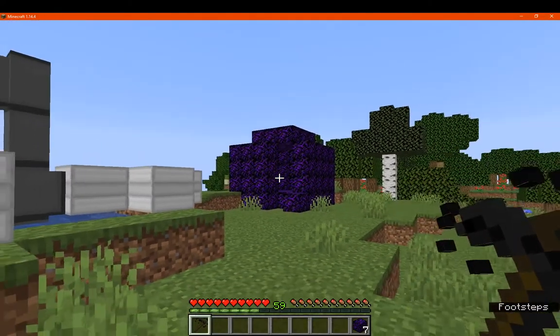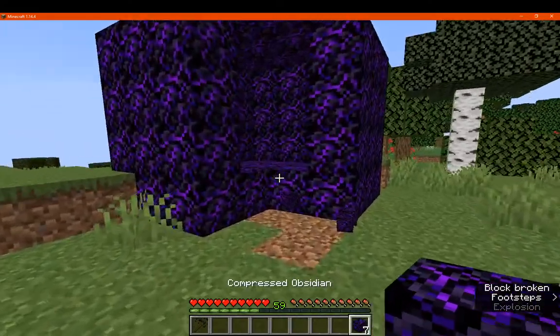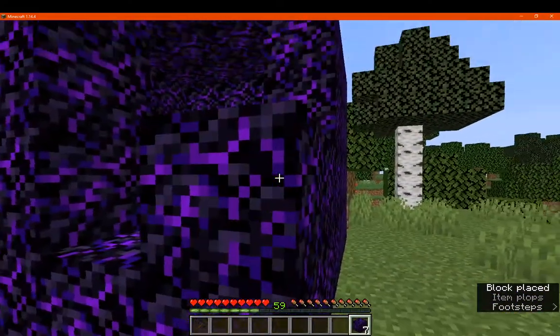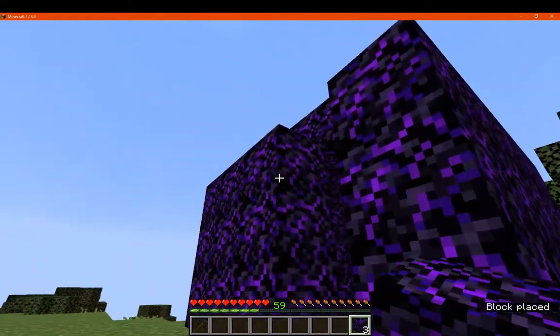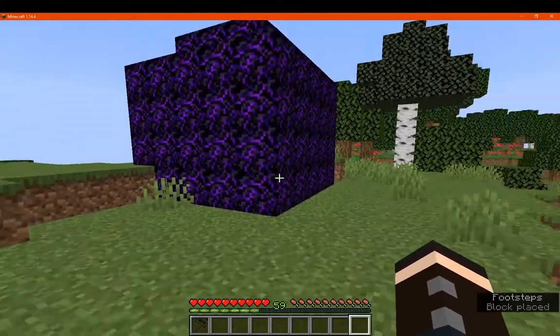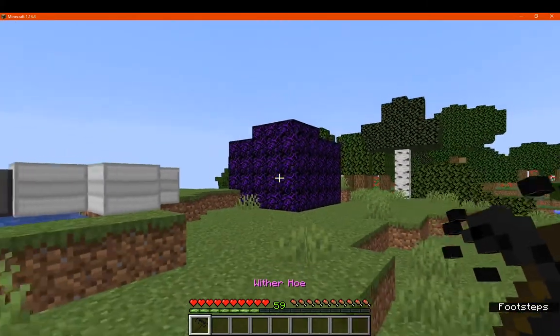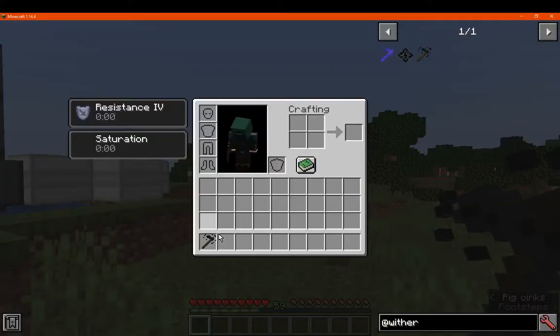What you can do with it is pretty much just fire a wither projectile, which seems to be breaking this compressed obsidian, which is odd because not even the wither blast itself does that. You spawn them, they charge up, then they explode and go do their own thing. You can even destroy it, or I assume its own attacks, so that's interesting.